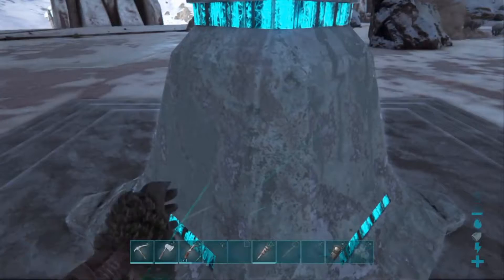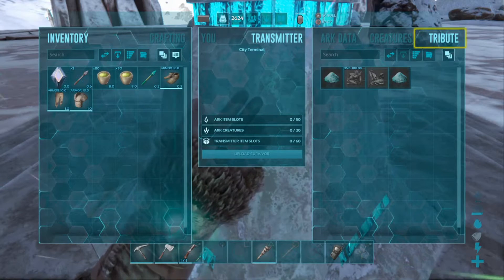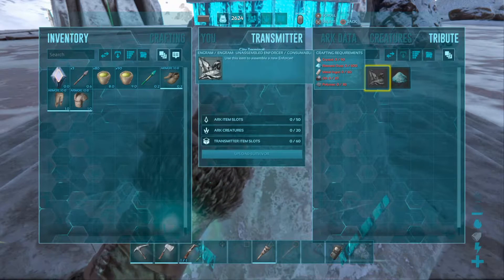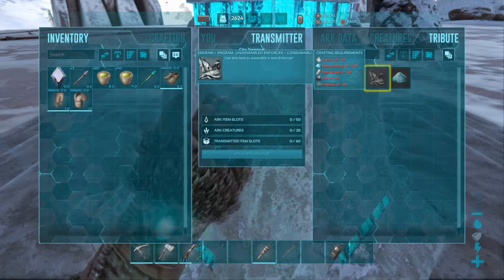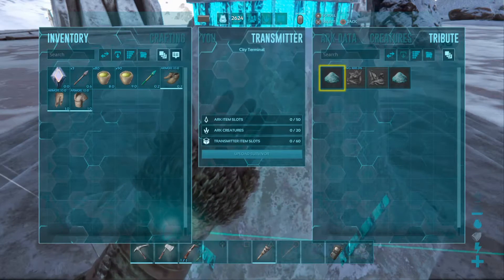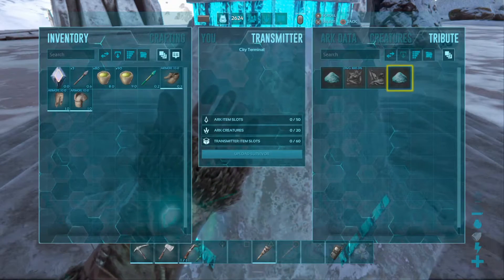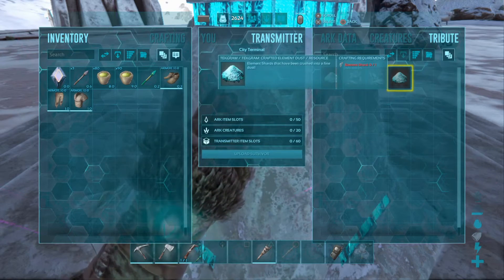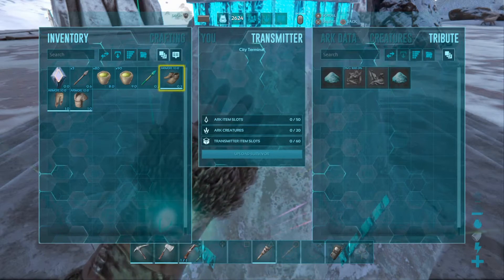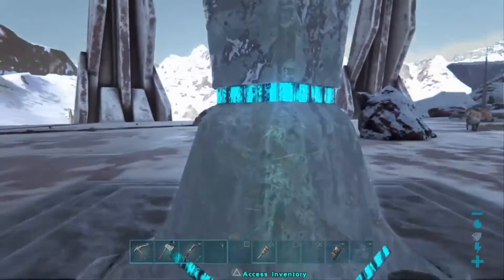In here is the terminal — you just come up to it and access it. Then you've got your Arc data, your creatures, your attributes. You can actually make things here: assemble an enforcer — there's a requirement you need. You can also make a scout weapon — it shows you the requirements. And you can make crafted element dust, which shows you what requirements you need. Plus you can upload your survivor — upload survivor is right there in the middle. So there are your two terminals.